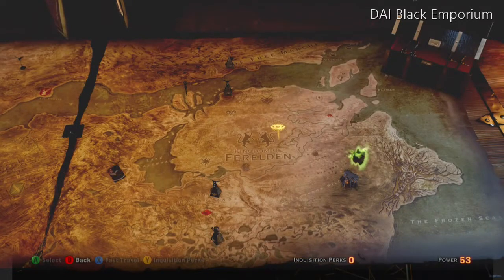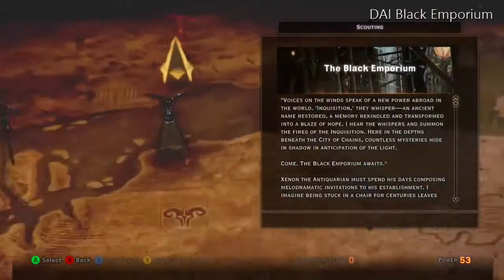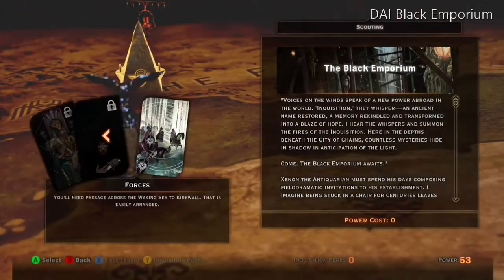They've just released the Black Emporium for Dragon Age Inquisition. To get to it you need to go to the war table and you don't need to use any power for this. The Black Emporium was originally in Dragon Age 2 as DLC.